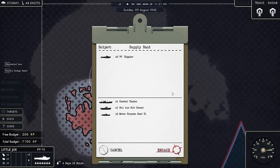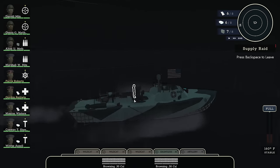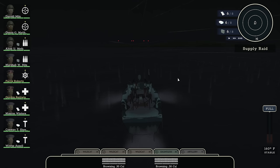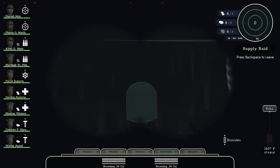We have a coastal tanker, a subchaser, and three motor torpedo boats — let's engage. There's my little friend from the squadron. It's not something I can control — they're going to do their own thing, and I hope they don't die, because I paid pretty decent money for that.